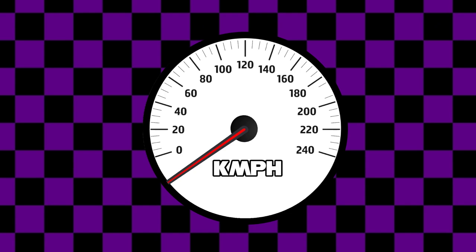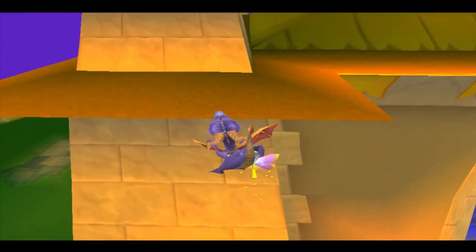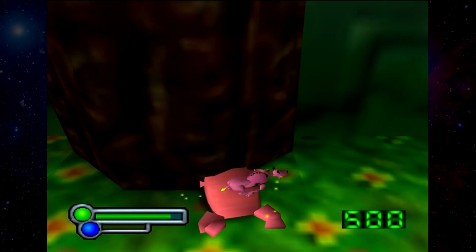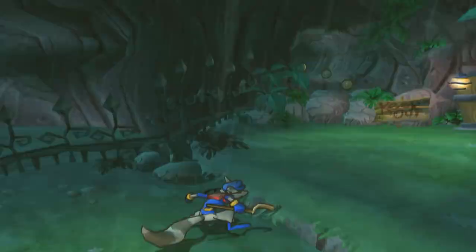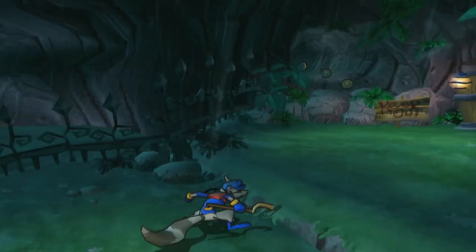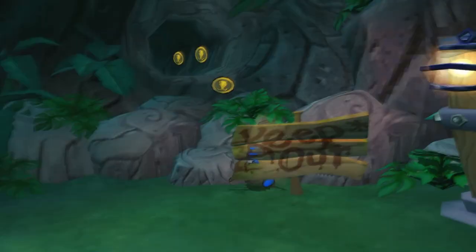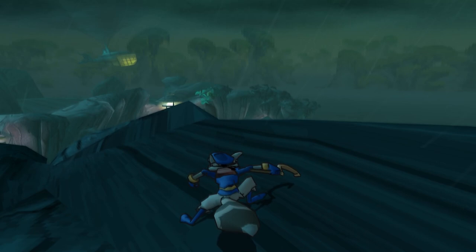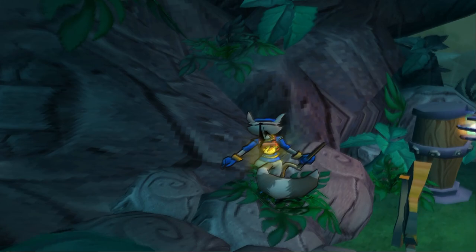A few examples of proxy jumps: in the Spyro the Dragon games for the PS1, a tight space at the fireworks factory level will throw or proxy you out. In Space Station Silicon Valley for the N64, cramming two animals into the same space in Jungle Doldrums will fire one of them into the sky. And probably the most well-known proxy jump is the Swing Set Glitch in GTA 4. In this level of Sly, you can use the space behind the sign to get fired up into the air and out of bounds onto the rocks above — and the tech is effortless.